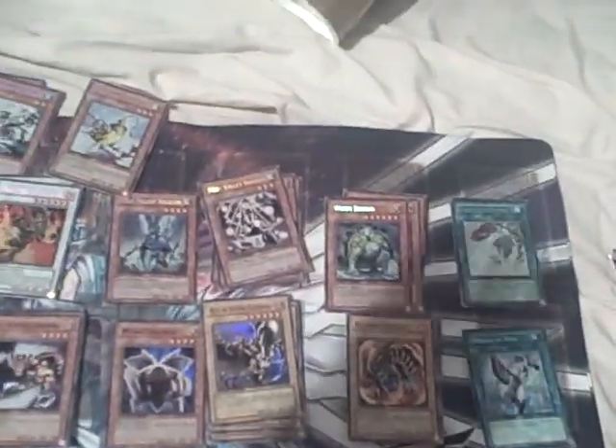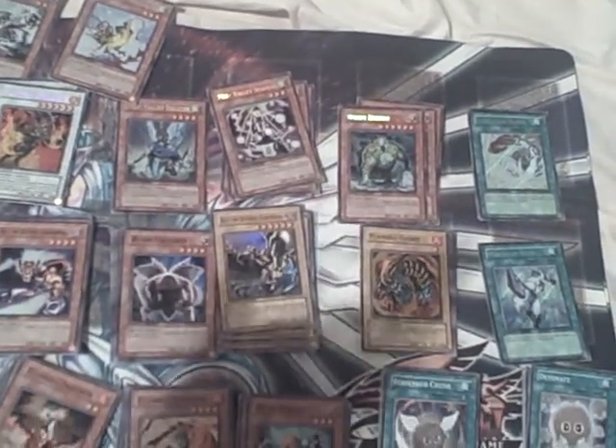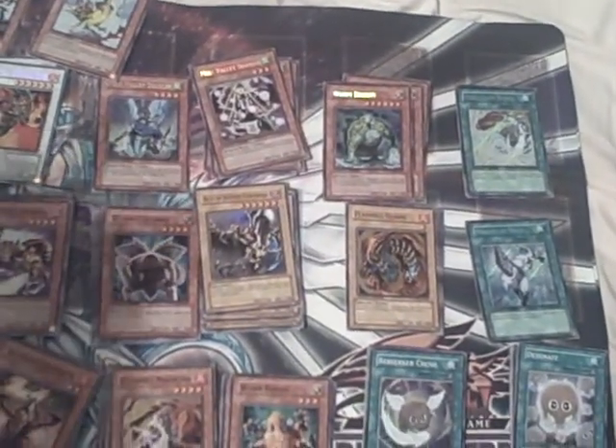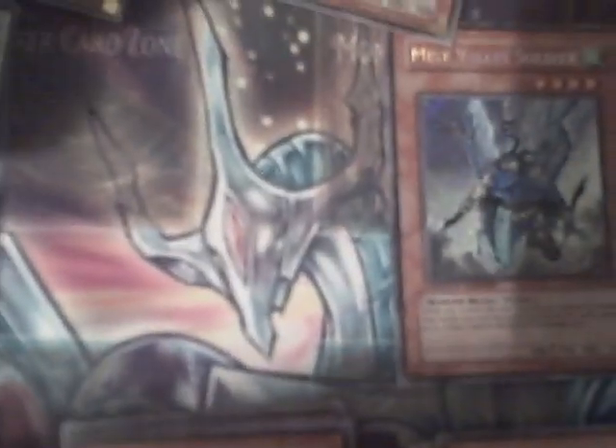Also, the Stardust Overdrive mat — I still have two of them. I gave back one to a friend because I think he traded it at regionals yesterday, so I have two of them. If you want to offer for them, please offer something good. Their value is around $50 or $40 right now. So if you guys want them, let me know. Just so you can see which one it is — Stardust Overdrive. See, it's the mat. Just so you guys don't think I'm cheating you.